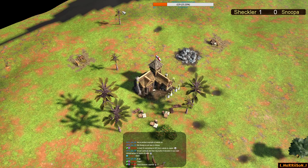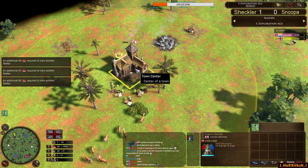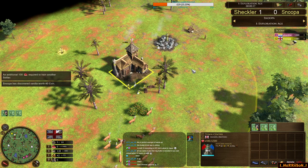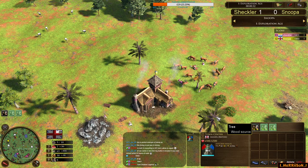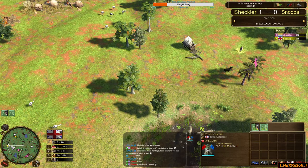Sheckler vs Snooper game number two. This is the home map of Sheckler — he decided to play as the Dutch civilisation, spawning into the northwest of the map in yellow. No wait — this is actually the British player. Snooper has counter-picked with the British civilisation, spawning into the north of the map in yellow.